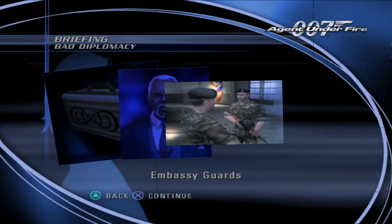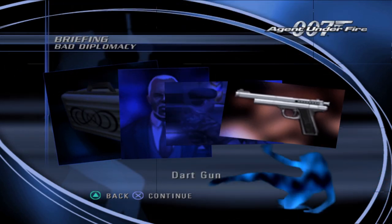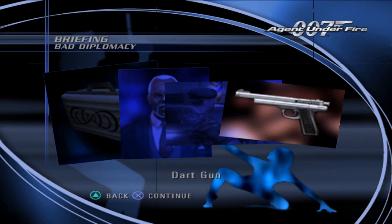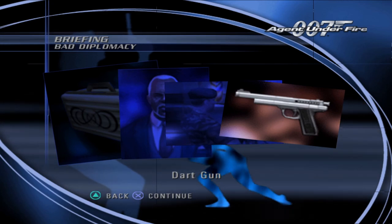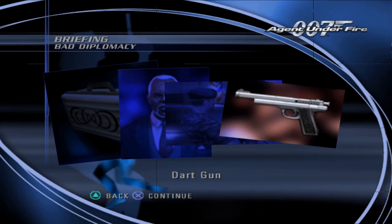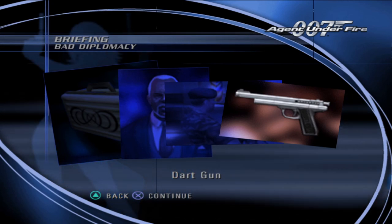Remember too that the guards are not suspected and may not be harmed. I've provided you with a dart gun that will tranquilize but not harm the guards. I've also issued you a pair of Q-specs which can be used to see hidden doors and hatches. British embassies rely heavily on these security measures.